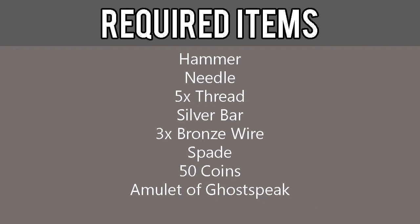The required items for this quest include a hammer, needle, five thread, silver bar, three bronze wire, spade, 50 coins, and an Amulet of Ghostspeak.